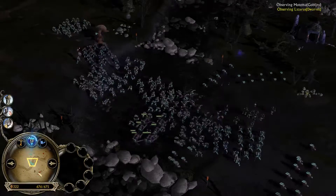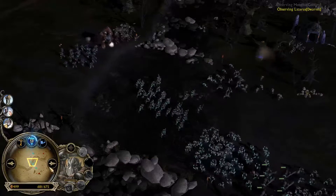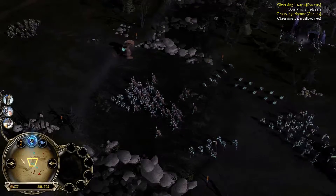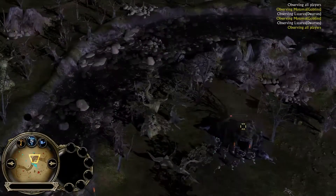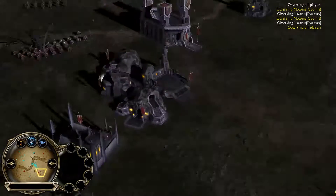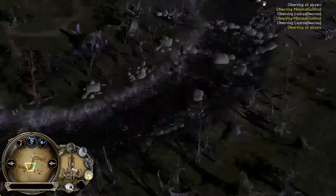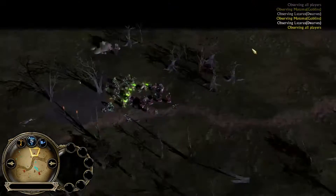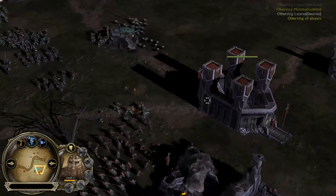Lazarus is basically maxed out on command points at 675 out of 675, so he needs to build some more mineshafts. Motoma actually has the advantage right now, though power-point-wise they appear equal. A white layer goes down. Lazarus now has Men of Dale on the field — his elite archers — and he's attacking from down here, attempting to go after the left flank. Motoma is trying to fight at the top as well, but there's a major assault going for Lazarus's base with a lot of units and a giant getting really close.